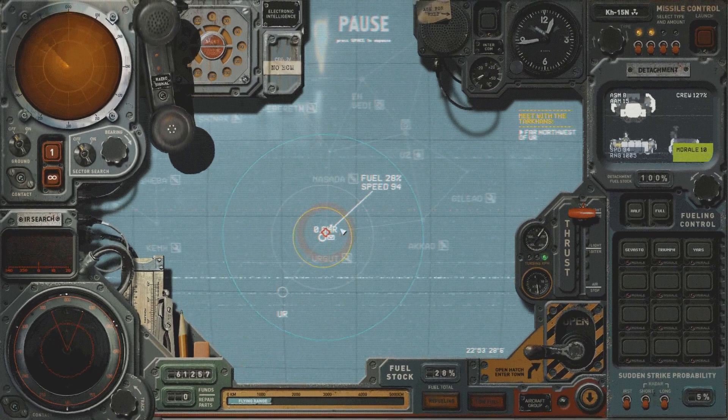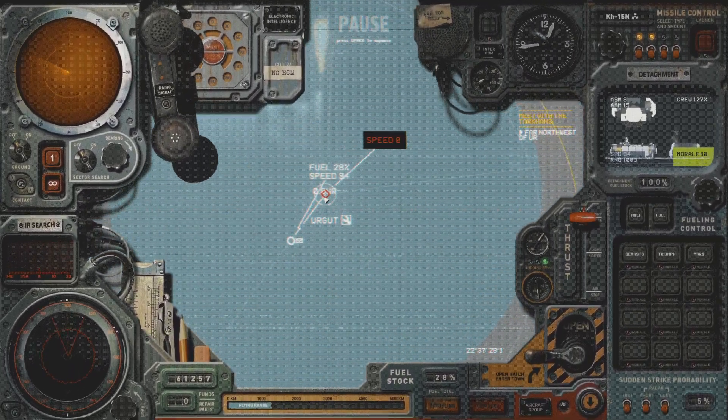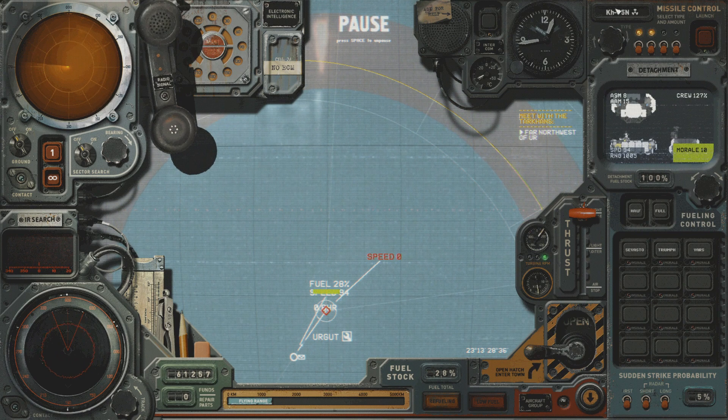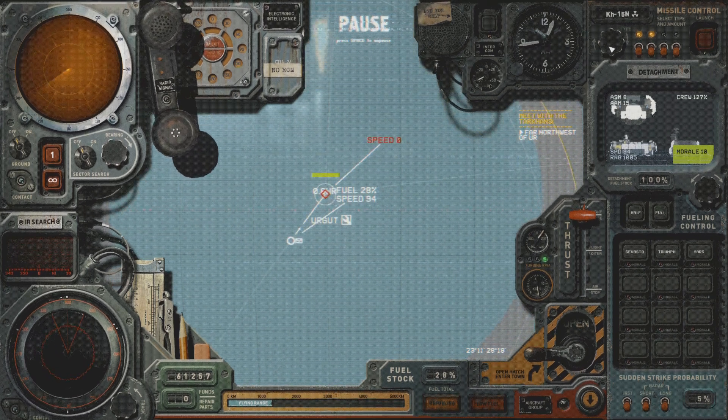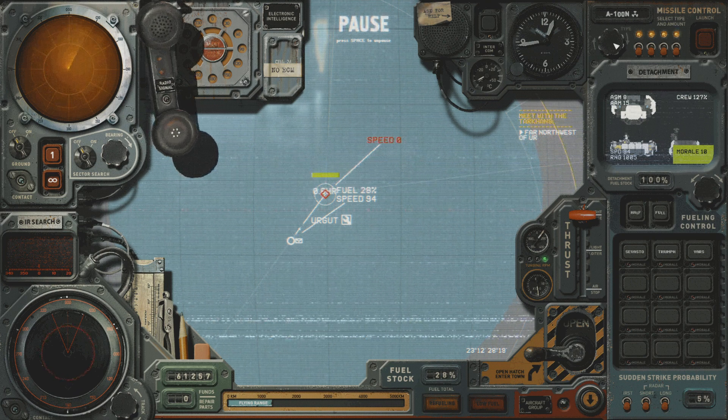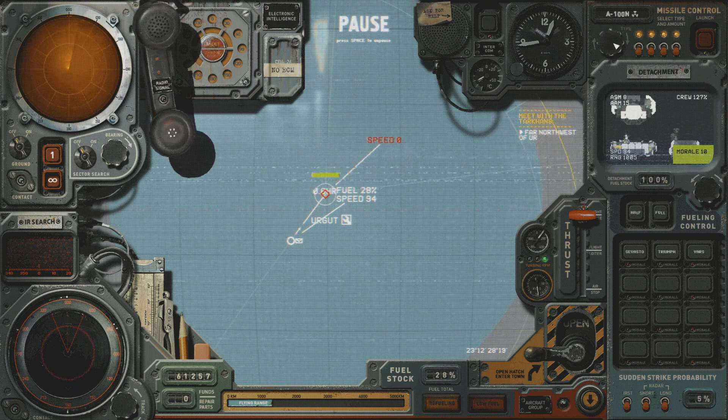You can see here I have a target that I'm going to attack. Up here is your missile control in the top right. You can select your missile by hovering over this knob and using the scroll wheel on your mouse to select the missile you want.